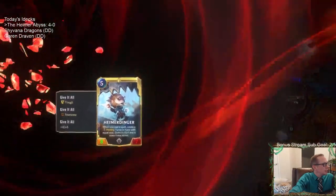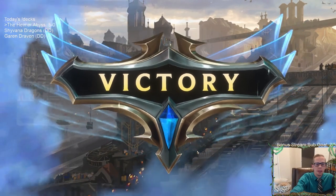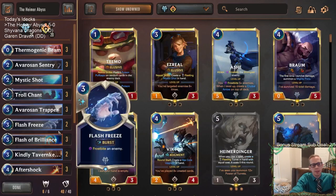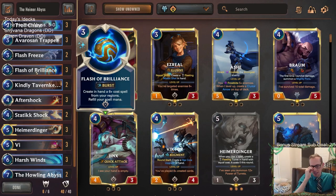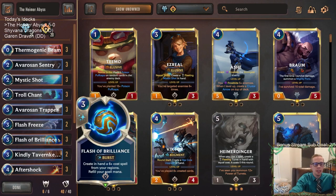GG's — 5 and 0! They had turn one Zoe and our Heimerdinger deck still handled it. We used our Give It All, and I realized we're not even playing Give It All — Flash of Brilliance created it. Flash of Brilliance was awesome: making the 3/1s, creating Give It All last game, creating Feel the Rush the game before, and creating the Hextech Transmogulator that turned their 6/6 Cythria into just a 2/2. Flash of Brilliance looked very good.